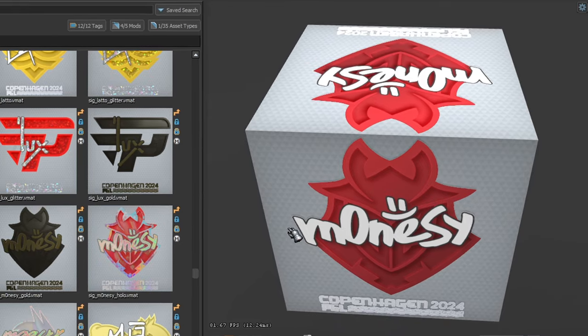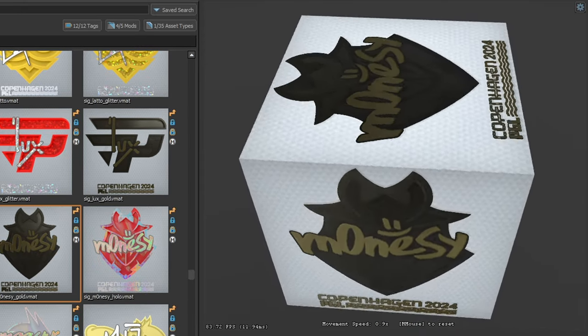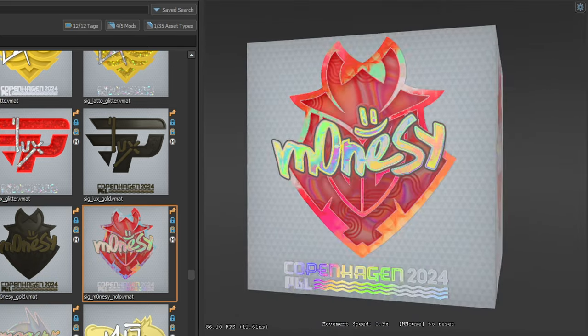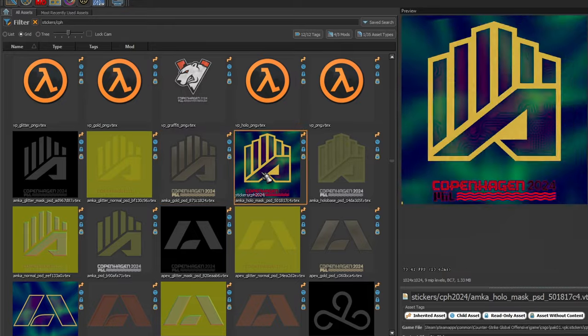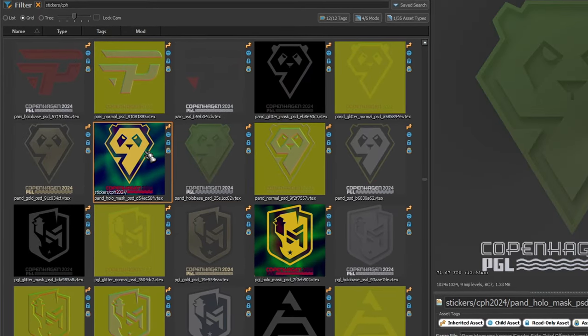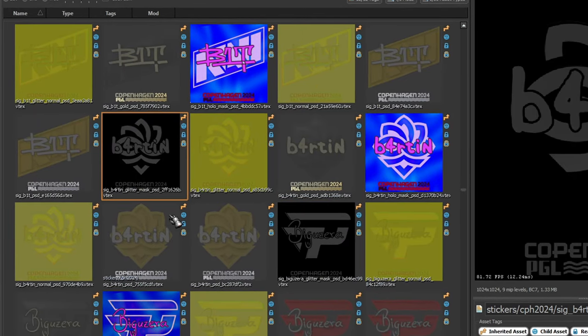Unfortunately, I didn't find anything new in the stickers themselves. Each team and player's signature sticker has only 4 variants: paper, metal, holographic and glitter. To be fair, many players and teams still have the Half-Life placeholder logo, so it's quite understandable why the capsules are not ready. Most likely, many players simply did not have time to send their signatures.